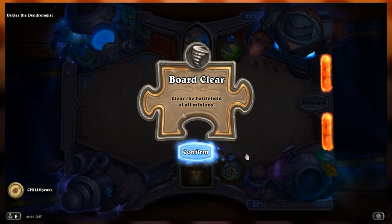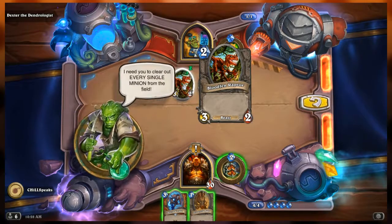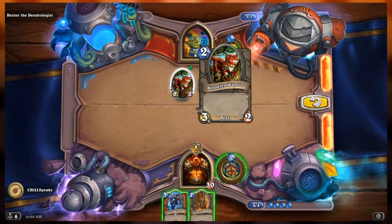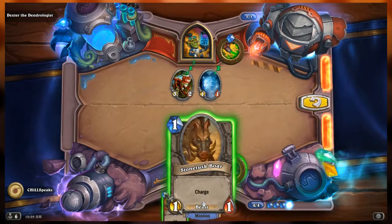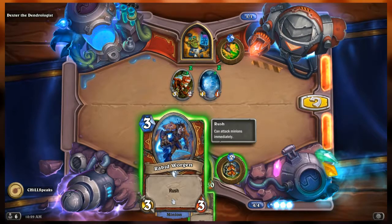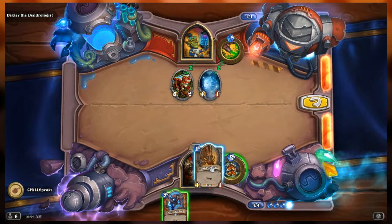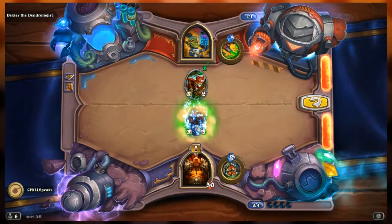Just as I expected, Board Clear means we want to clear the battlefield of all minions — stuff on my side and stuff on Dexter's side. On Dexter's side we have the Bloodfin Raptor, a 3/2 Beast, and the Wisp, a 1/1. We have two minions in hand: the Rabbit Wargen, a 3/3 with Rush, and the Stone Tusk Boar, a 1/1 with Charge. We'll play the Stone Tusk Boar and attack the Wisp, then play the Rabbit Wargen and attack the Raptor.